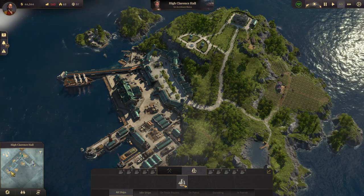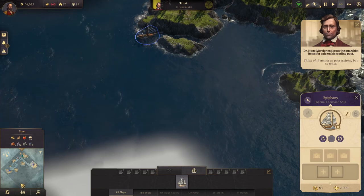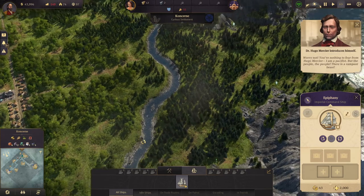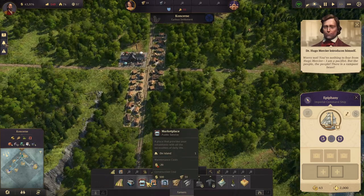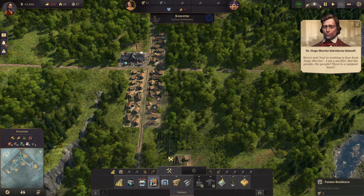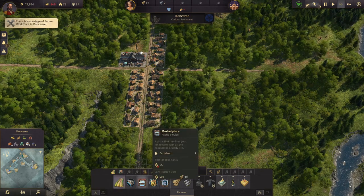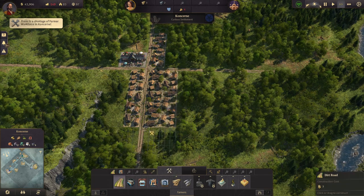There he is — Archibald Blake, called upon for delicate occasions such as these. He's offering timber, but I don't want timber. And Mercier says: 'You've nothing to fear from Hugo Mercier — I am a pacifist, but the people, there is a rampant beast.'